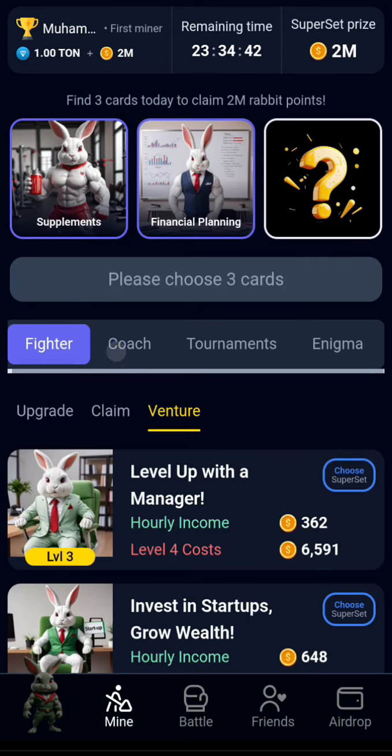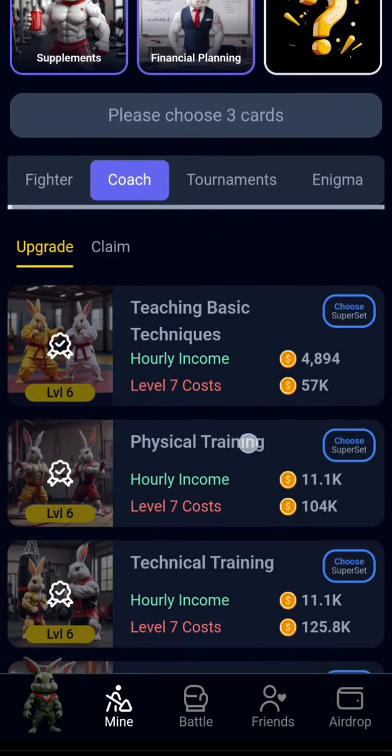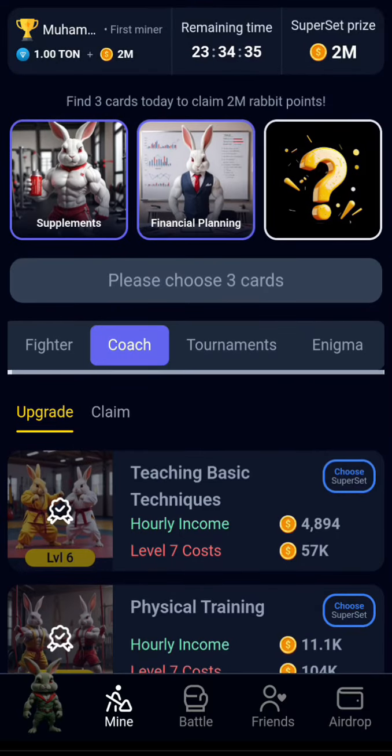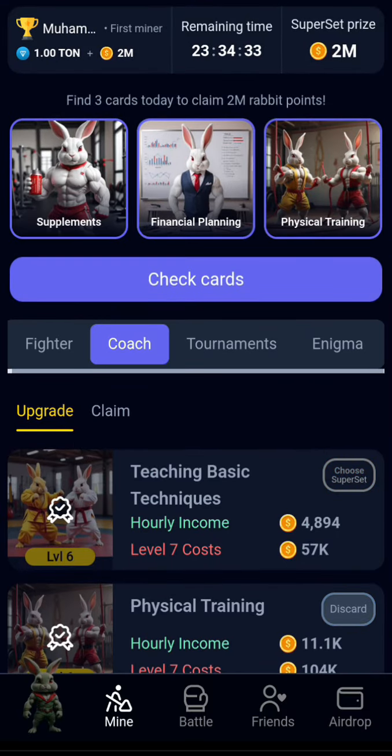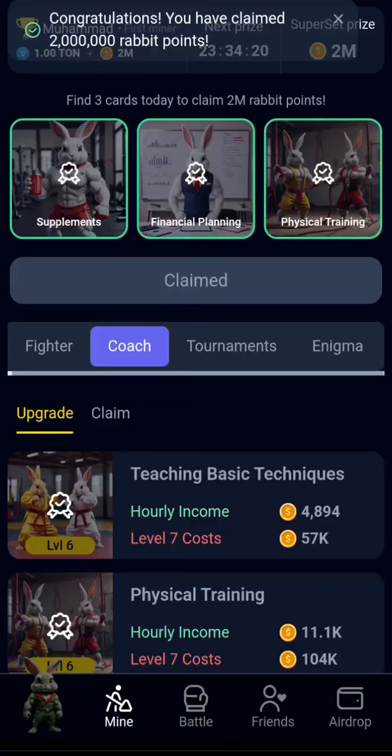Then go to Coach and locate Physical Training. Click on it and choose that. Now check all the cards and claim it. That is all — thanks for watching.